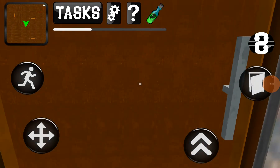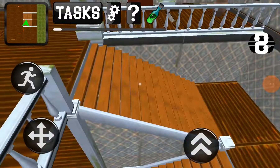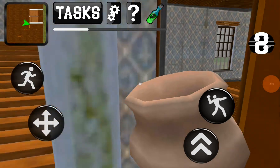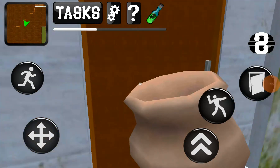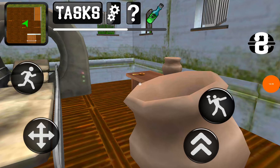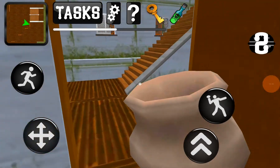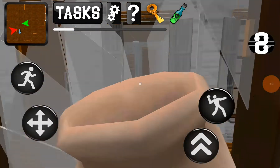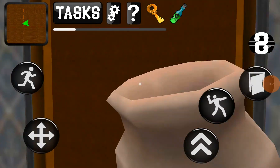Gotta find this key — I forgot where it is. Red lock, gotta get the face. I found the key right here. Now we gotta go in. Come on, come on, halfway there. I don't know where he is but I can see him on the map.